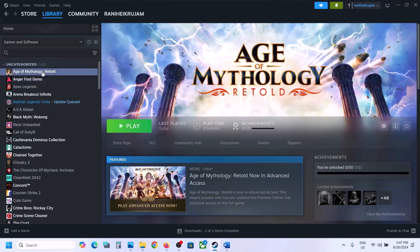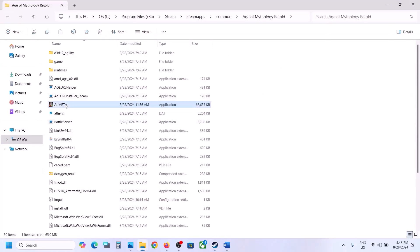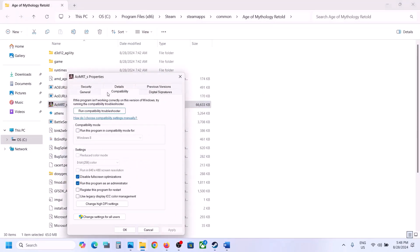If that does not work, right-click on the game, select Manage, then Browse Local Files. Right-click on the game exe file, select Properties, and go to the Compatibility tab. If the option which says 'Run this program' is checked, uncheck that box, hit Apply, click OK, launch the game and check.